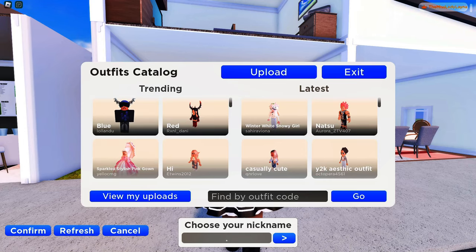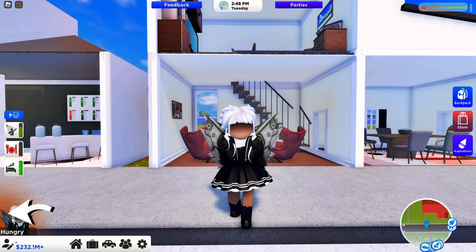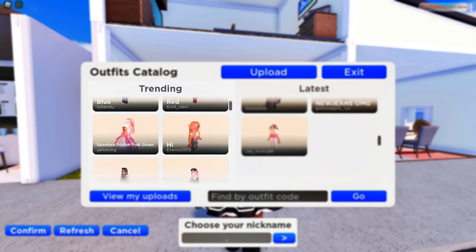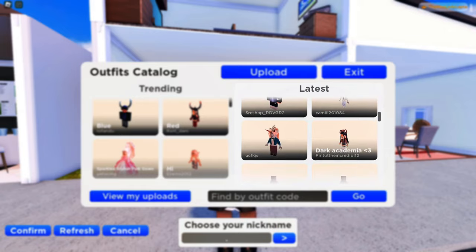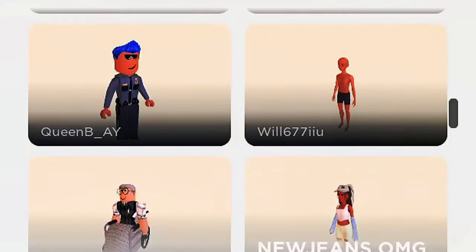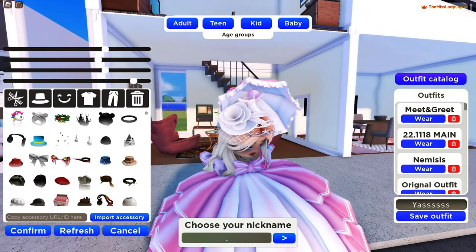We now have an outfit catalog in the avatar editor where we can find user-made outfits and upload our own. Click the editor and select Outfit Catalog. On the right you can scroll through what's trending or the latest uploaded outfits — this is such a unique feature and I am in love with it.